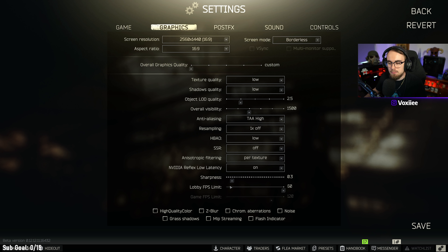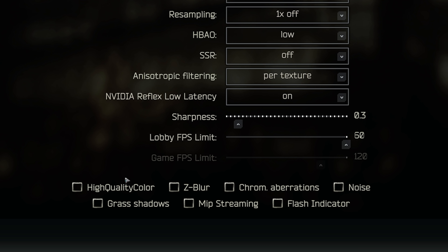Sharpness doesn't affect your game performance in any way, so don't worry about it. I have mine on about 0.3 because I don't really like a really sharp image in Tarkov. However, if you do have TAA High on, you can bump up the sharpness to make it look a little more crisp.